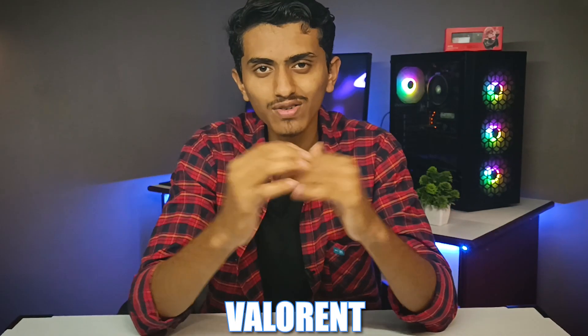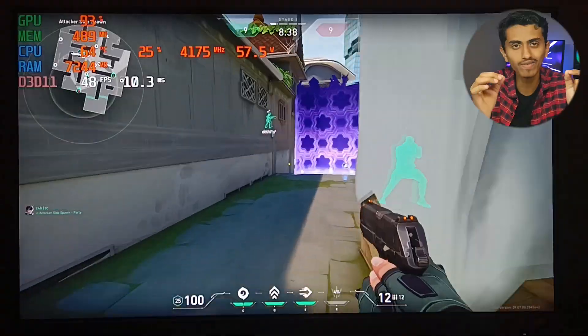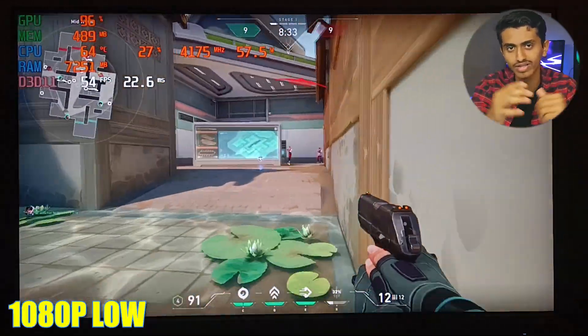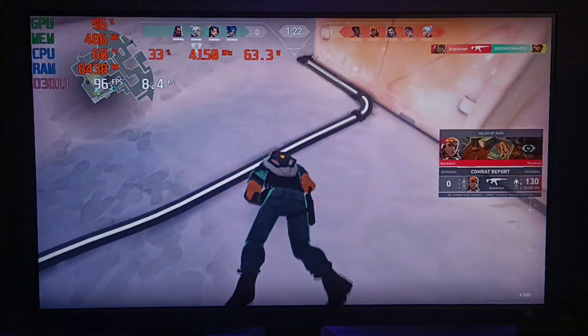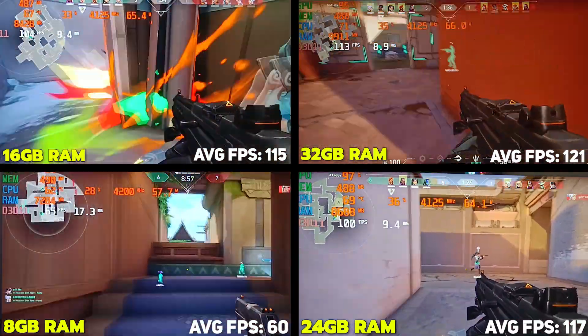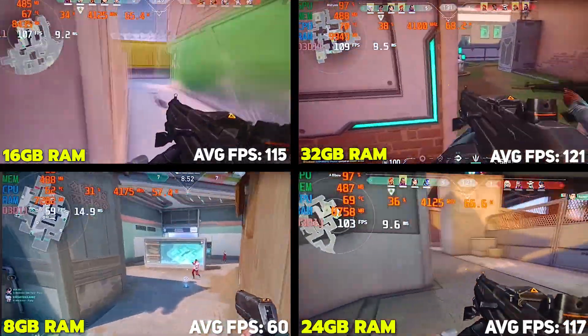The next game we tested was Valorant. We played with only 8GB RAM and were getting 60 FPS at 1080p low graphics — which is not really playable for competitive esports gaming since you need a higher refresh rate. Adding one more RAM stick to make it 16GB, we were getting over 100 FPS. Even with 24GB and 32GB, performance remained consistent, giving us over 100 FPS with smooth gameplay.